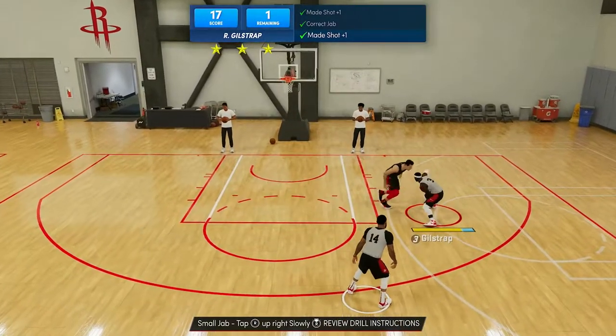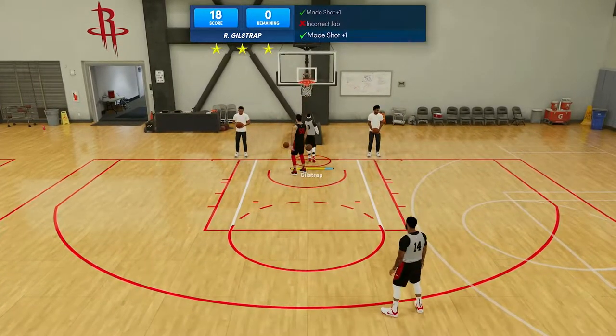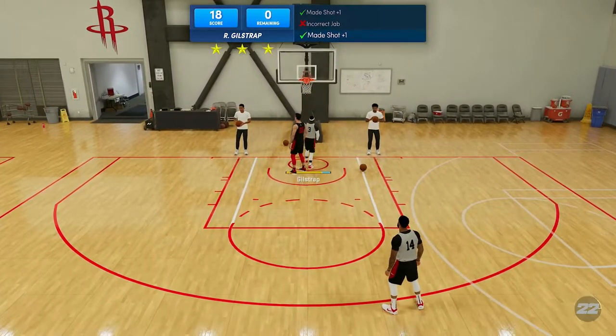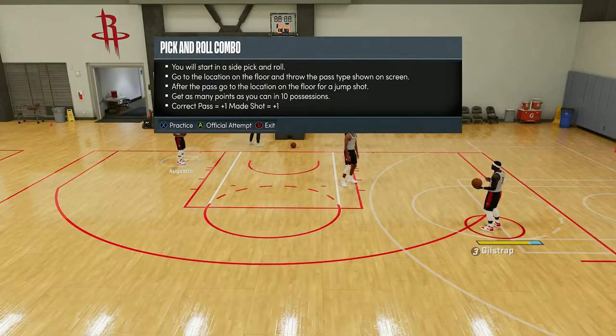I got a score of 16 and earned three stars on advanced jab work, even after messing up a couple of jab steps. As long as you can get around the defender and score, you're still accumulating points. The last playmaking drill I want to showcase is the pick and roll combo, which is the hard difficulty drill.